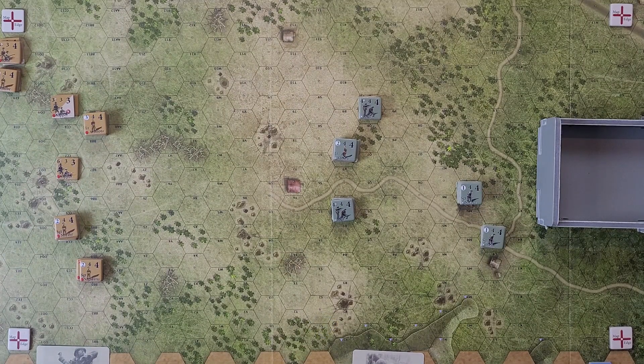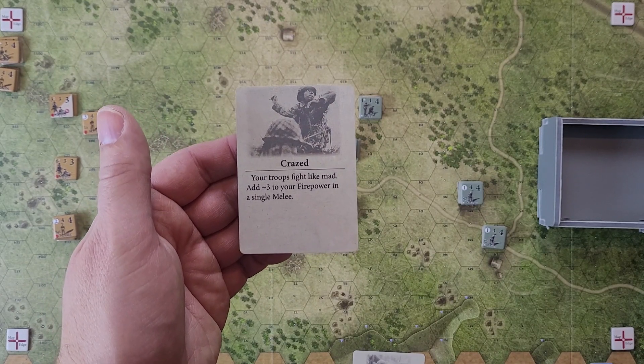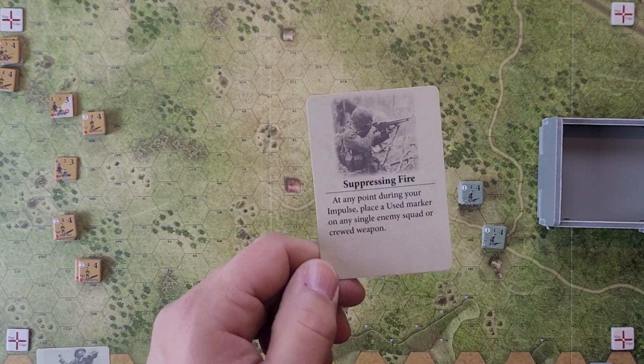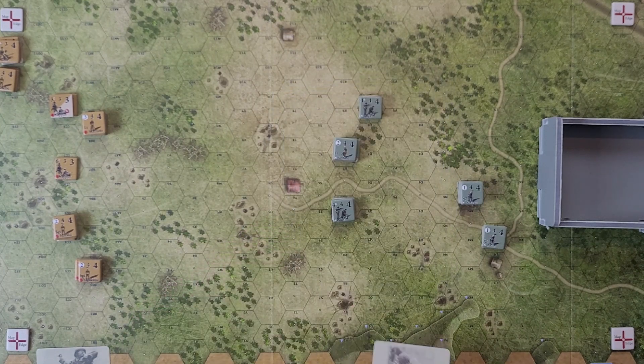The remaining sapper moves up to join his buddy in the same hex. That brings the Japanese to zero impulse points. The Americans spend their final two without anything to do, ending the turn. Now we clean up markers. The Japanese drew the luck card 'Praised' — your troops fight like mad, add plus three to their firepower in a single melee. The Americans get 'Suppressing Fire' — at any point during your impulse, place a used marker on any single enemy squad or crude weapon. We move the turn marker down to turn seven.